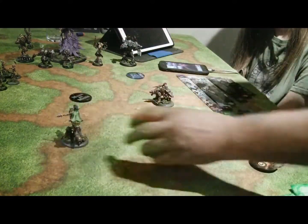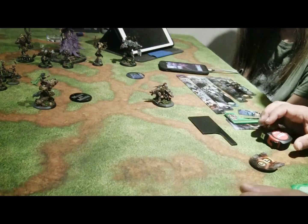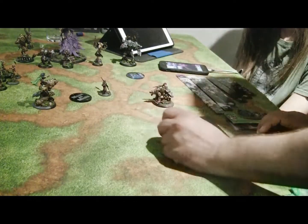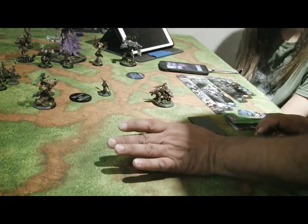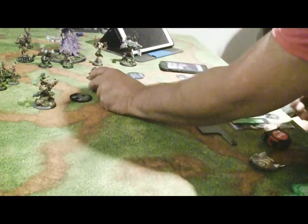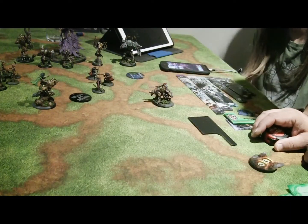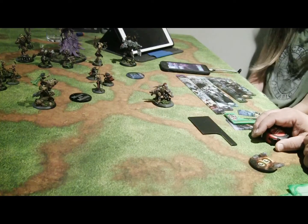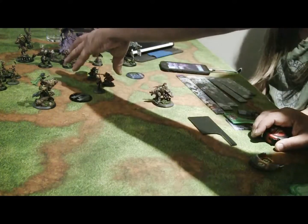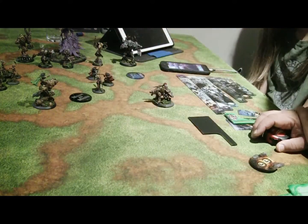Part of the reason you may want to move in a non-straight line is that unless you have a rule that allows you to, you are not allowed to move through other models — friendly or enemy. So if all these dudes are standing around here and she wants to get to Megalith, she has to make a number of different moves to get there. There's also terrain — we'll talk about that in a different video — but terrain can also mean you have to move around. Like if there's a house here and you don't have an ability that lets you walk through the house, you have to walk around it.